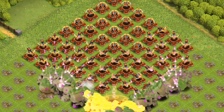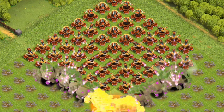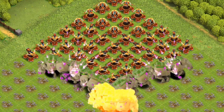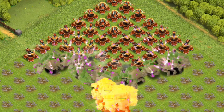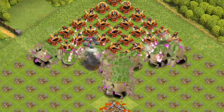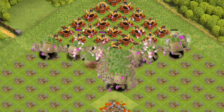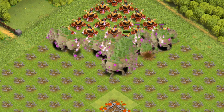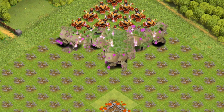Clue 4: Speculated to be involved in brewing dark elixir or poison spells. Clue 5: Displays unique upgrade differences at each level, similar to Dragon, P.E.K.K.A., Yeti, Dragon Rider, and Electro Titan. Clue 6: Seen wielding sword cards in in-game artwork, with some variations noted between trailers and actual gameplay.